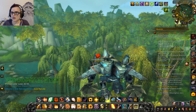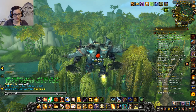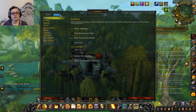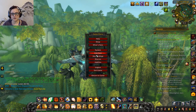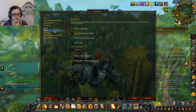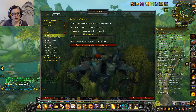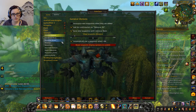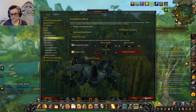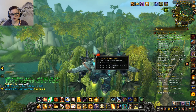There's also a slash command for TomTom. The other way you can access settings is through Escape, Interface, Add-ons, TomTom. There are a lot of options — I would just stick with whatever the default is. Right now I have this arrow on screen, which is a TomTom waypoint, and you can move that around.